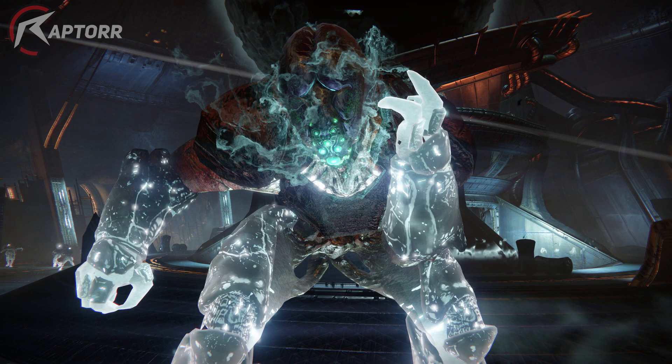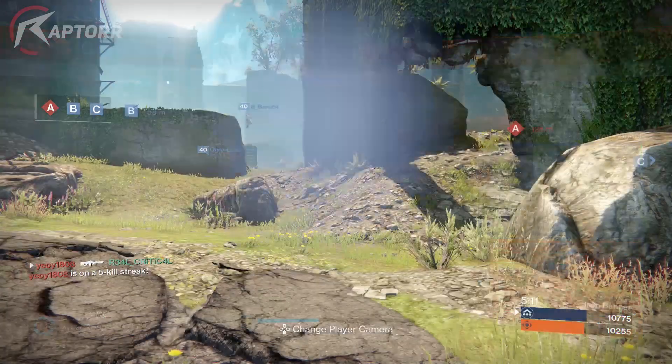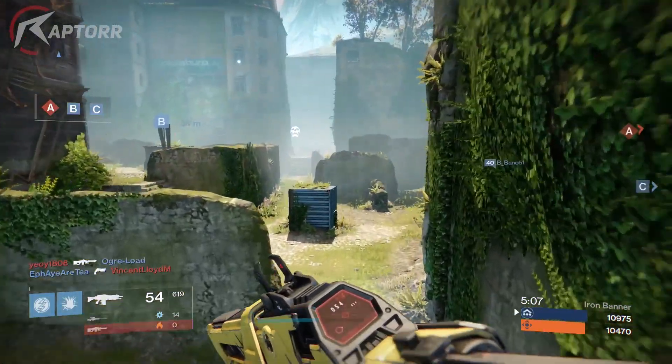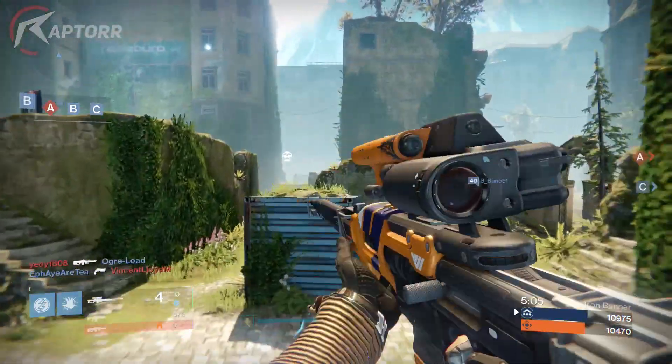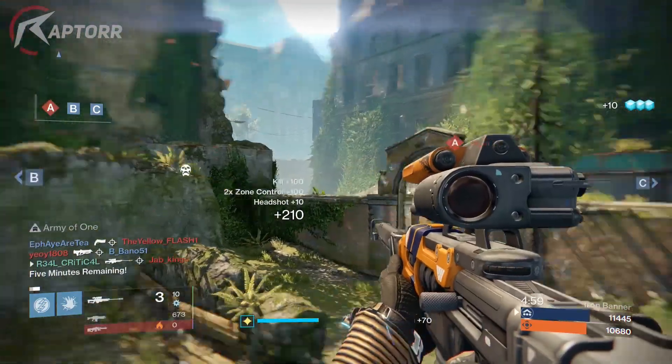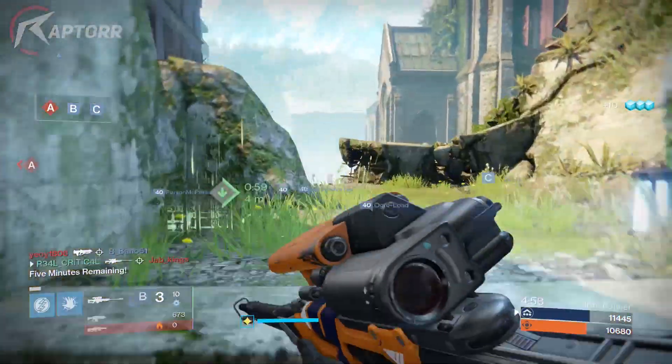Based on the grimoire, you guys are going to be starting in the strike right in the Phogoth area, and then you're going to make your way all the way down to the Shrine of Oryx. If you guys remember that mission — the Shrine of Oryx — where you have to fight that big boss that is basically with the roots, so you're going to end up going from the helm all the way down to the Shrine of Oryx.